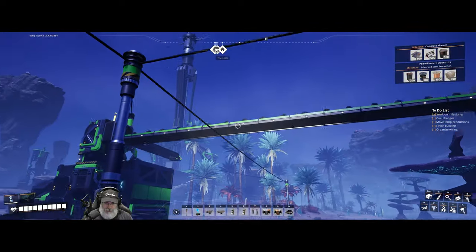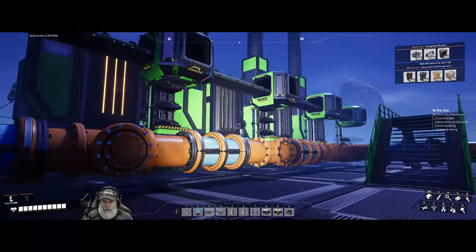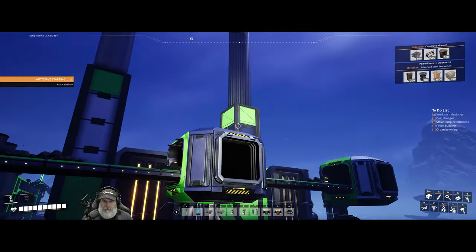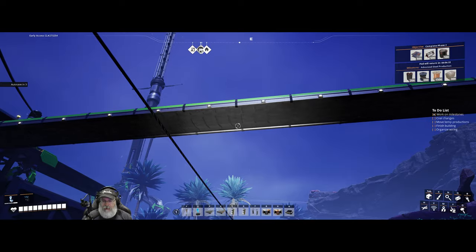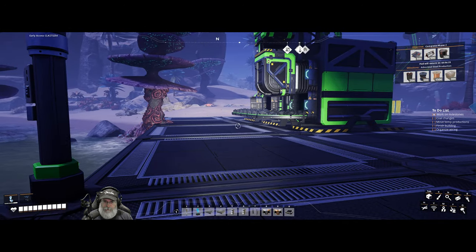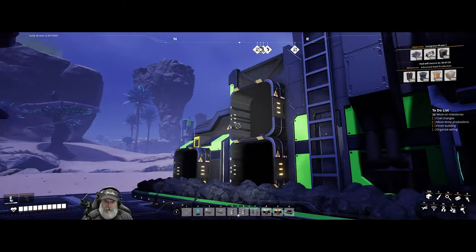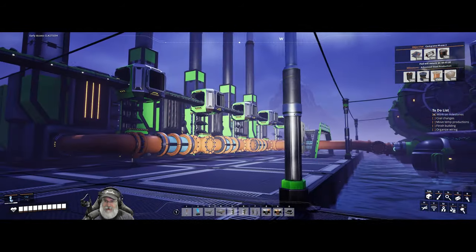I also changed this belt to a mark 2 because now we need a total of 75 coal per minute to keep all five generators supplied constantly, so we had to change to a mark 2 belt and mark 2 lift to transfer up to 120. I forgot to hook this up last time too, so that's now connected. Our tractor is keeping things stocked nicely.